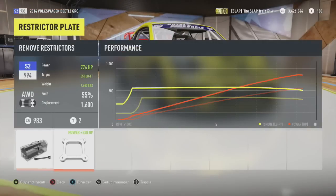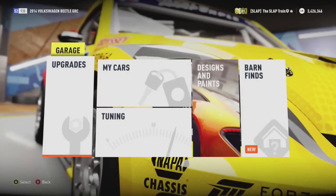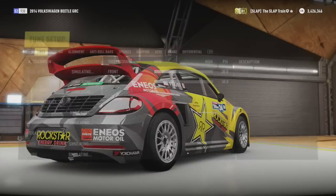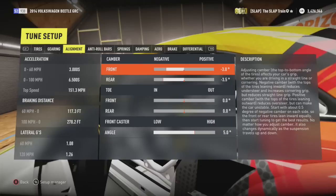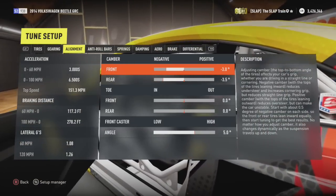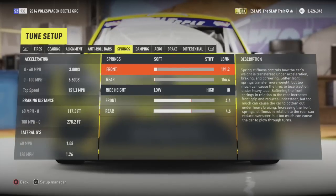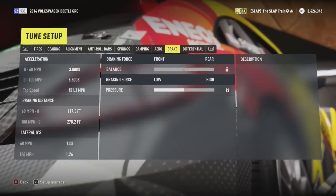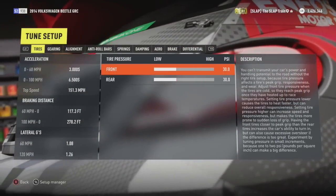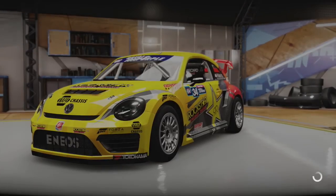We can do restrictor plates which would bring this up to 774 horsepower. We're going to drive this stock and then come back to really get this thing going with the restrictor plates off later. Stock tuning on this — very much full of camber, negative three and 3.5 on the rear. Roll bars seem nice and soft, springs are soft — you want to keep that rally feel. The differential looks good, biased more to the rear. Looks like we're good to go — we have an absolute monster here.